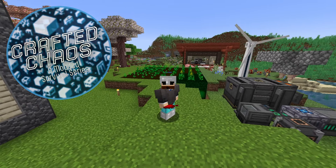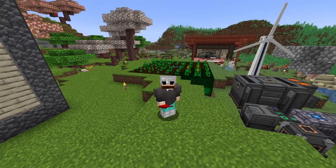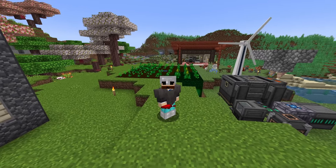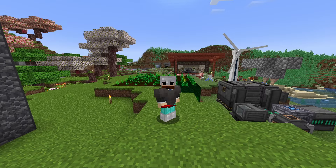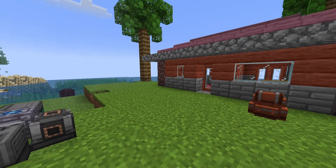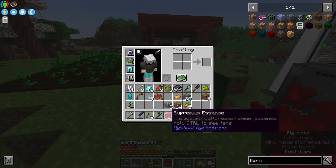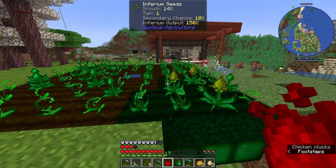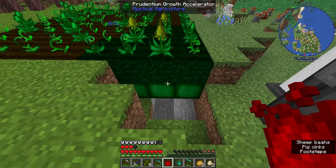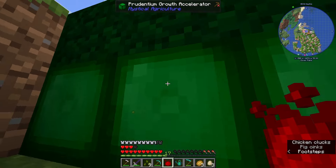What is going on everybody? It is Nolan, the Optimistic Gamer, and welcome back to Crafted Chaos. Today is part two of our mystical agriculture adventures. Hopefully we can wrap up everything with this mod. We are starting today holding some supremium essence, the highest tier of essence in the mod.